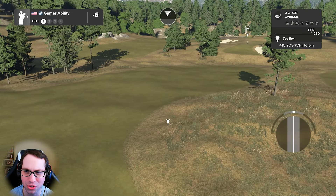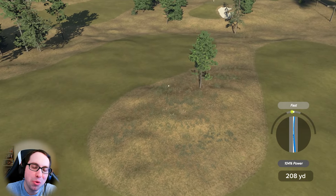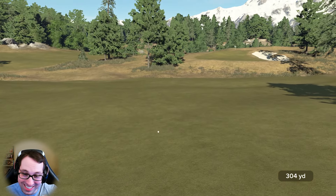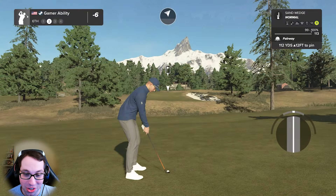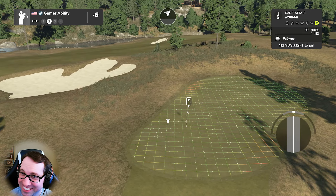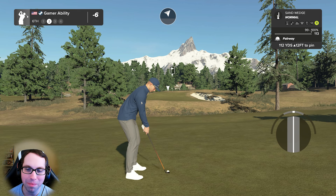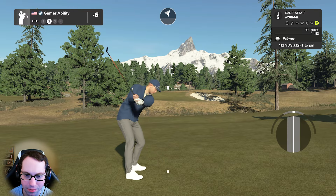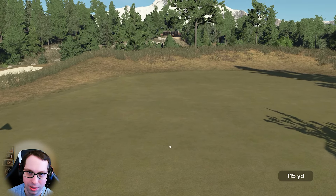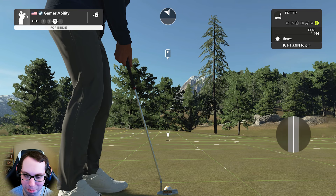112 yards uphill 12 feet, going sand wedge and attacking this. This course is beautiful — look at that house with the backdrop. The golf is superb, everything is just perfect. It helps when you're scoring six under, but I'd be saying that even shooting 10 over. 16 feet uphill, one inch, steady right to left.